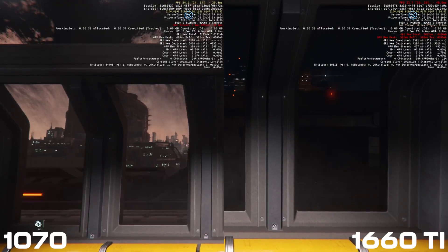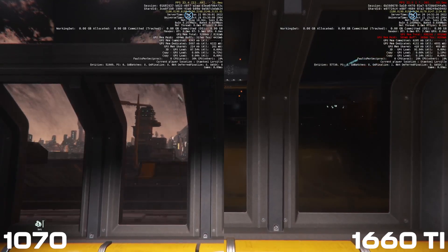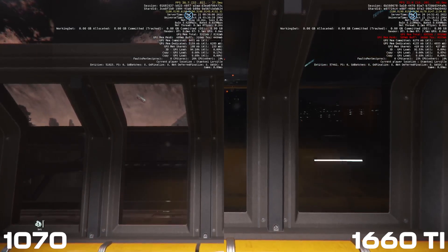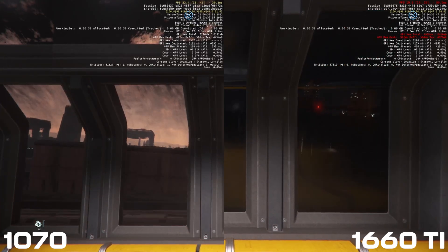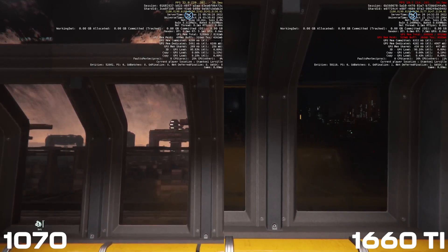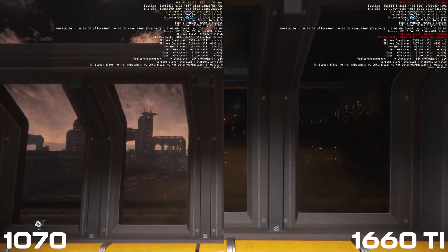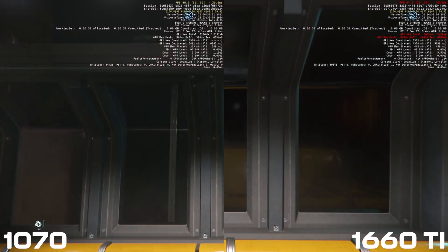Here's footage demonstrating the frame drops — on the right the 1660 Ti, on the left the 1070. You can see the big difference in frame rates. It isn't all the way around the run, but at various points all the 1660-class cards are having these drops where they're really struggling, as shown in the red on the display info overlay. It looks potentially memory-related. The 1070 just doesn't have any of that — it sails around Lorville. The overall frame rate isn't as high but the one percent lows are much better, making it a much more playable experience.